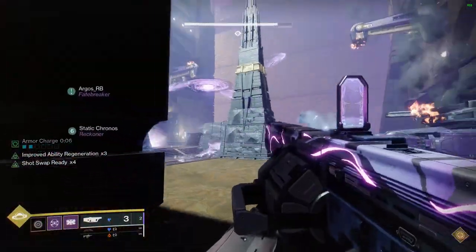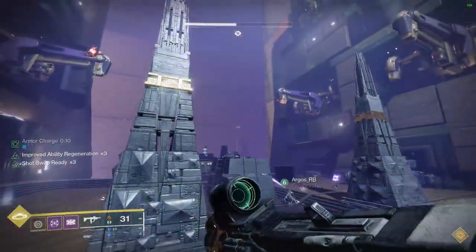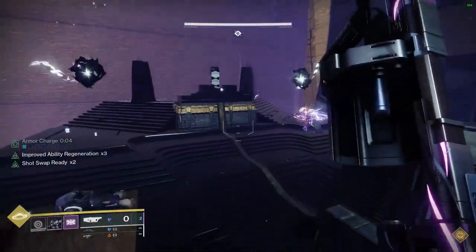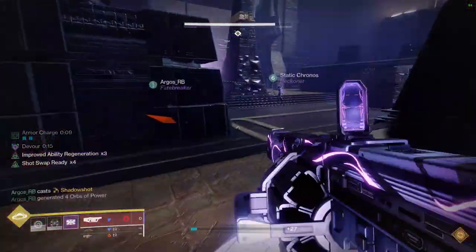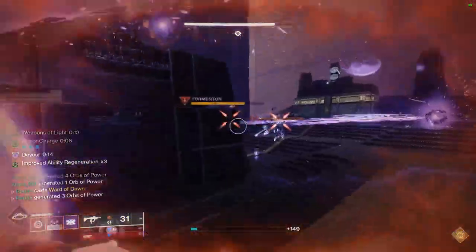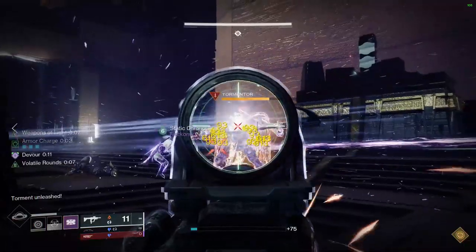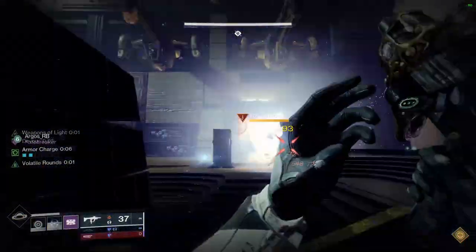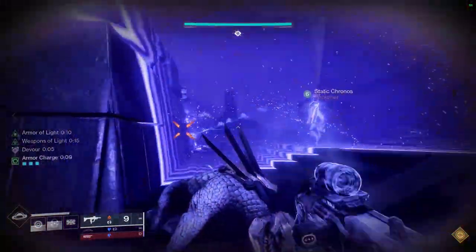Now, what does the exotic Catalyst Quest do after you finish the campaign and obtain it? Well, the exotic quest says the following: first, you're going to use the weapon — no surprise there. You're going to have to gain data to support the nanicabularation by rapidly defeating combatants in Neomuna with auto-rifles, grenades, and any grenade launchers. Rapidly defeating combatants with grenade launchers grants the most progress. It's just going to ask you to use this gun, and you're going to have to collect 150 data. As soon as you finish that, using the weapon in Neomuna's destination, it's going to ask you to go to Banshee.